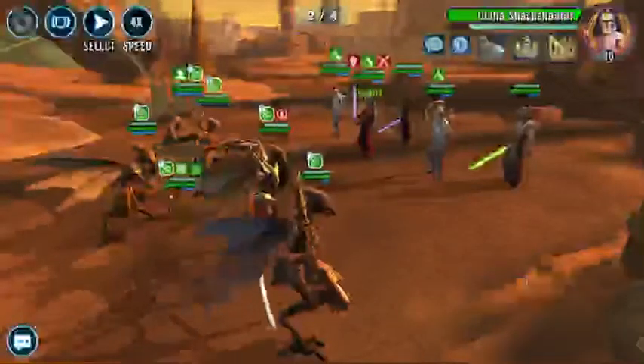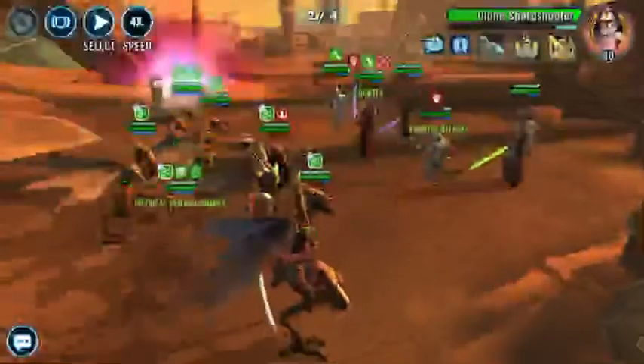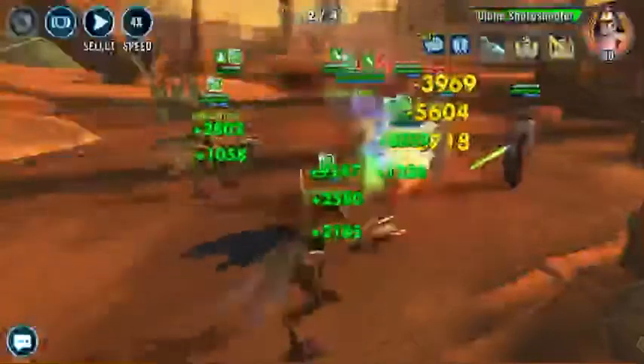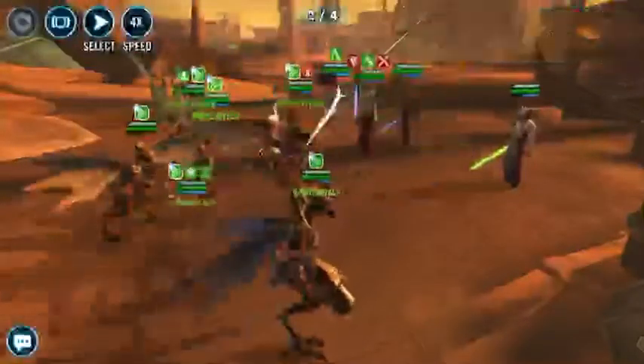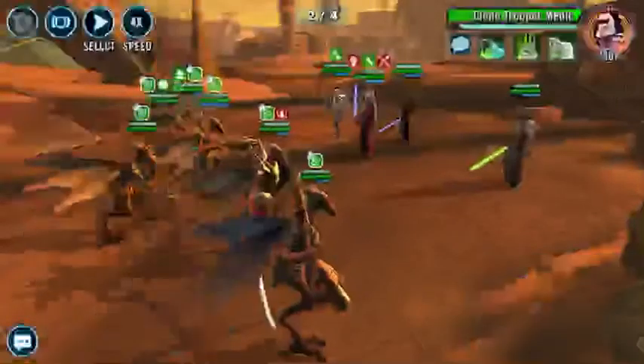Shaak Ti — I really like facing Shaak Ti because she gives that counter and it's not fun to deal with. Just like always, we're gonna go ahead and try to get ability block on the sharpshooter, and there we go — he's dead.